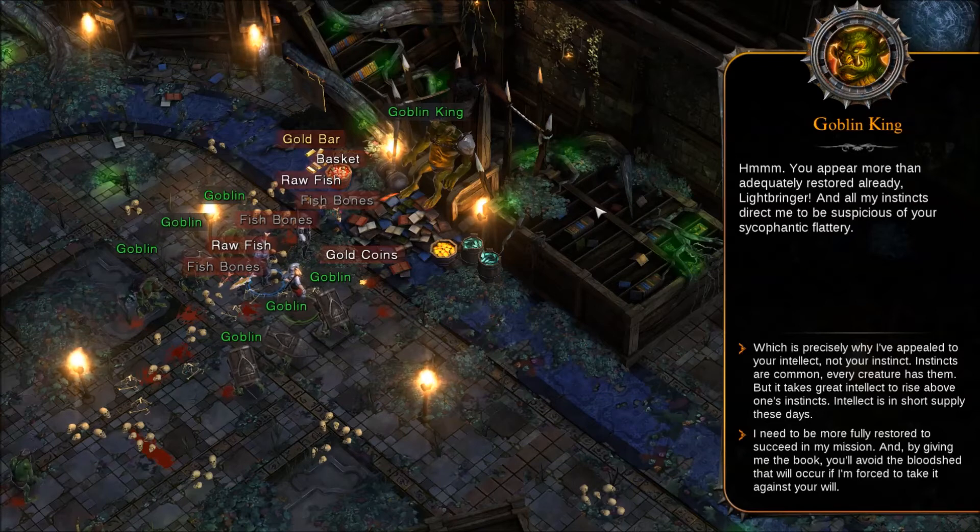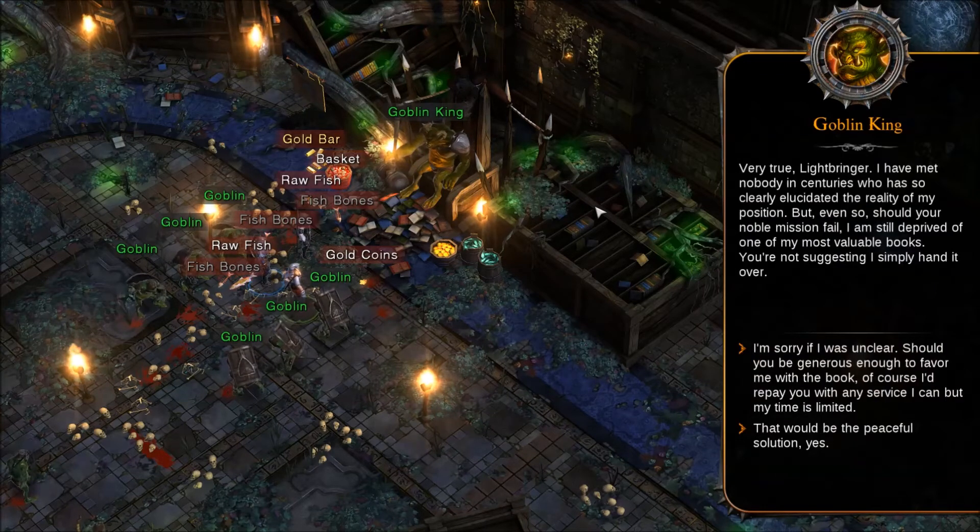'Which is precisely why I have appealed to your intellect, not your instincts. Instincts are common — every creature has them — but it takes great intellect to rise above one's instincts. Intellect is in short supply these days. I need to be more fully restored to succeed my mission, and by giving me the book, you'll avoid the bloodshed that will occur if I'm forced to take it against your will.' We're going to go with the first option. 'Very true, Lightbringer. I have met nobody in centuries who has so clearly elucidated the reality of my position. But even so, should your noble mission fail, I am still deprived of one of my most valuable books.'